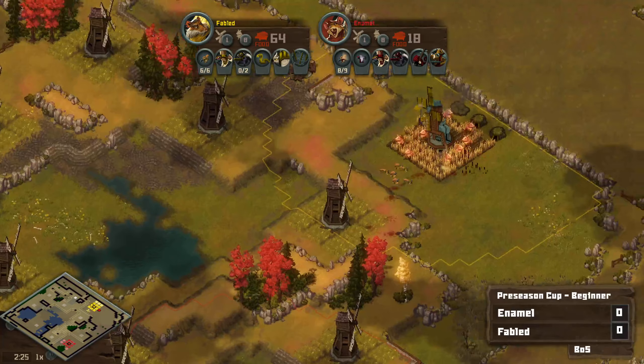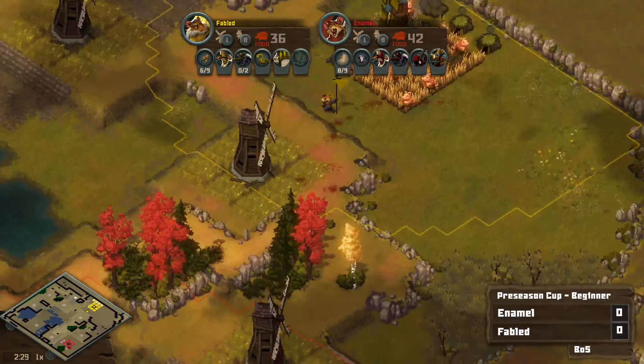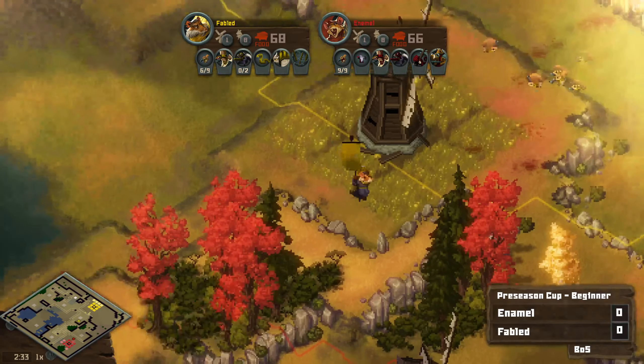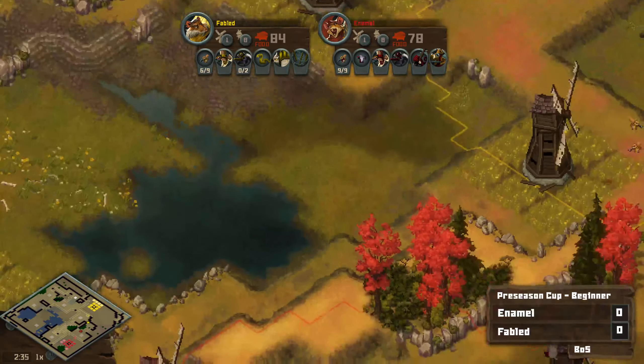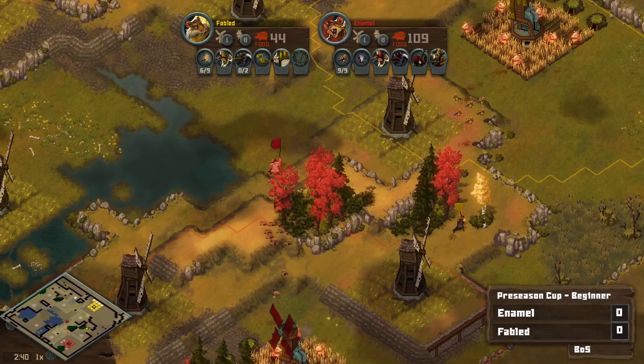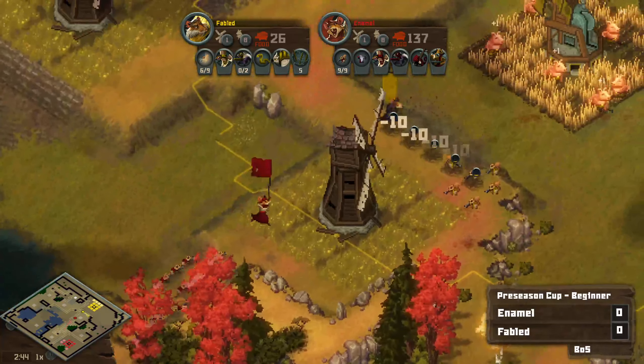Could also allow for Fabled, if they get bold here, to take this mill and set up some really cost-effective barbed wire — just placing a piece or two right there, maybe over here to the side as well. It's a shame that neither player has something like balloons or even ferrets, because this double high ground in the middle could be very abusive.